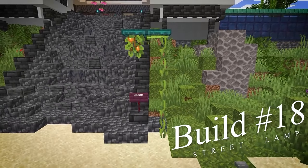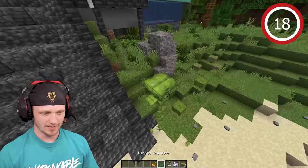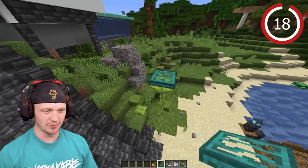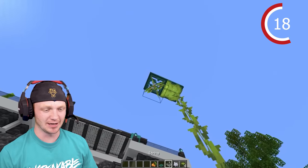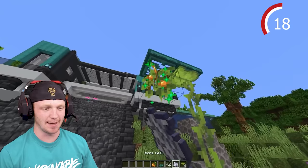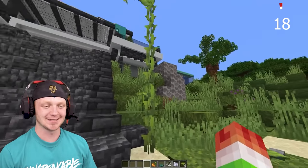Build up really high with drip leaves, then place two warp trapdoors and hang some glow berries underneath. Drop some strings, then slap it with bone meal to bring out the glowing berries. You have a really cool fancy little lamp.